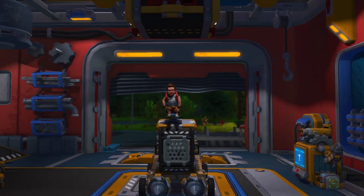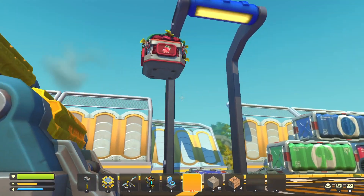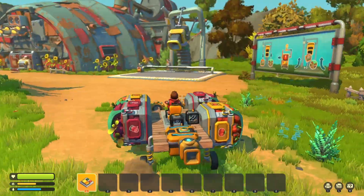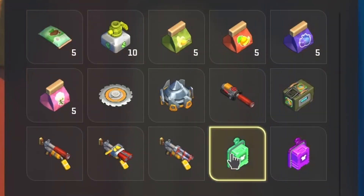Robots keep raiding my farm, so I need to get better tools and materials. The best way to do that is by finding the dwarf shop. I don't know what it looks like, but I know they are selling some amazing items in there, so I have to find it.